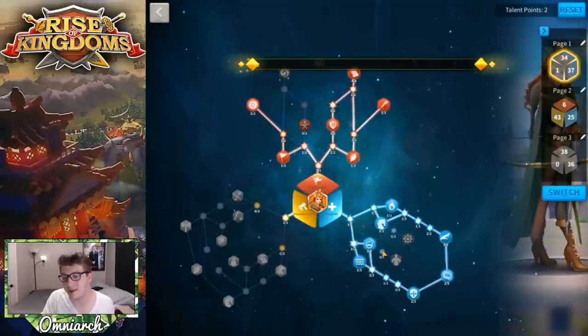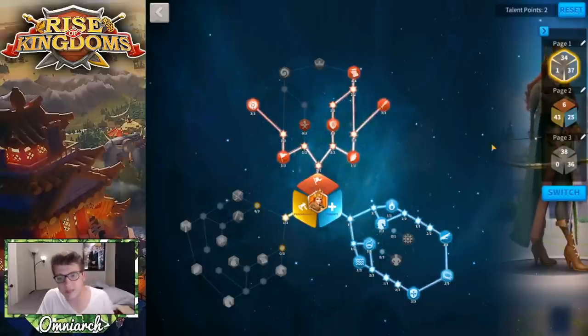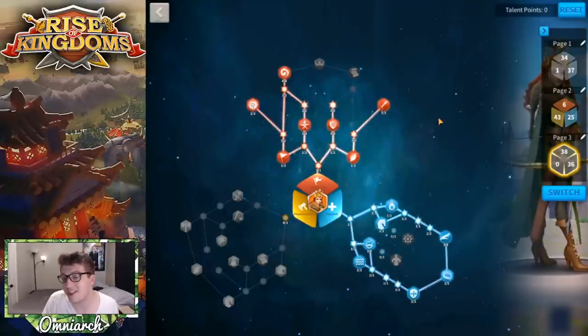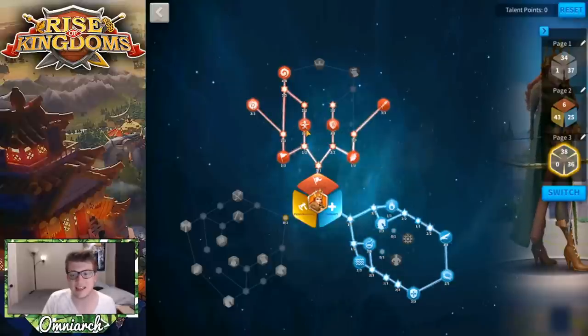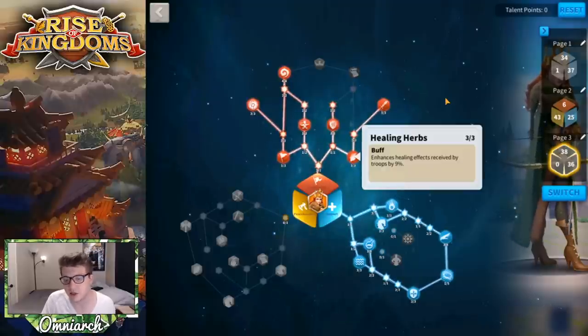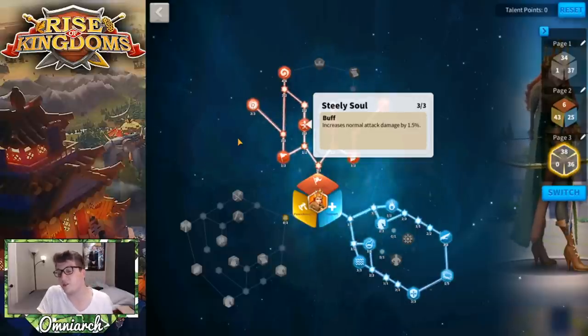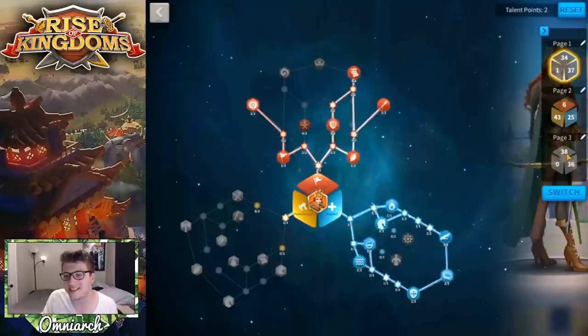You can take that last point out of Cage of Thorns and put it maybe into the half-percent health node instead. Of the four nearby talents, Fresh Recruits and Hidden Wrath are the useful ones — Hidden Wrath generates rage, while Normal Attack Damage is pretty minor, Healing Herbs is only useful with a healer secondary, and Steely Soul costs three points for only 1.5% normal attack damage, which you'll barely notice.